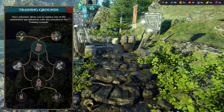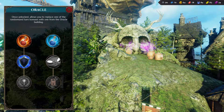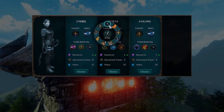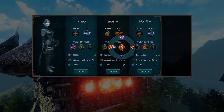The Training Grounds can be used to unlock and configure individual talents for the commander's revival spells. Similarly, the Oracle allows you to replace one of the spell's randomized end-of-turn bonuses. Both buildings can be used in tandem to customize revival spells to your liking, opening up entirely new strategies to experiment with.